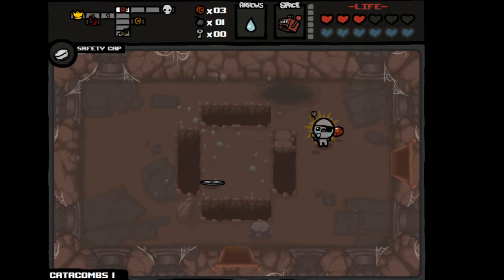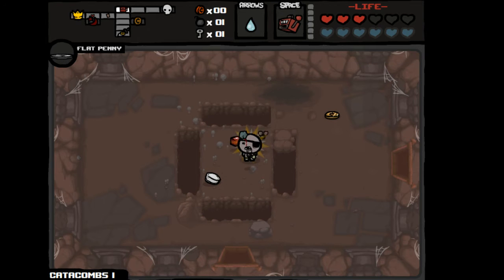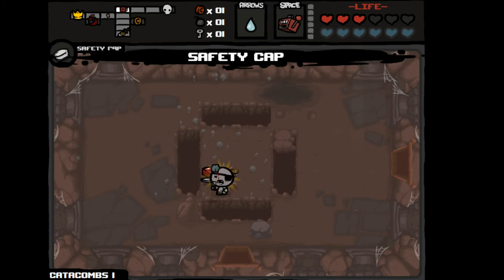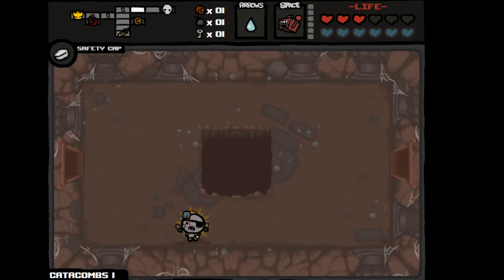Okay, if I can get a coin, I can hopefully get a couple free keys, or just get a free key. I'm gonna pick up the flat penny. This is a trinket I don't think I've picked up yet. What it does — I think I tried to explain it the other time too — if I pick up a coin, I believe it has a 50% chance to give me a key, and it didn't trigger. I kind of do need keys, but I'd rather have the safety cap right now, so I'll pass on that.